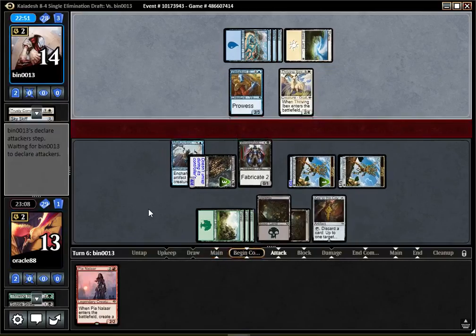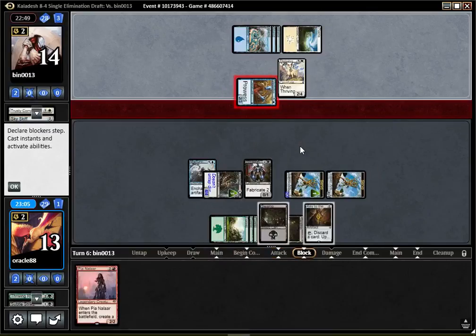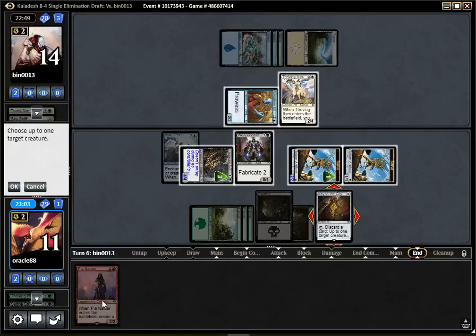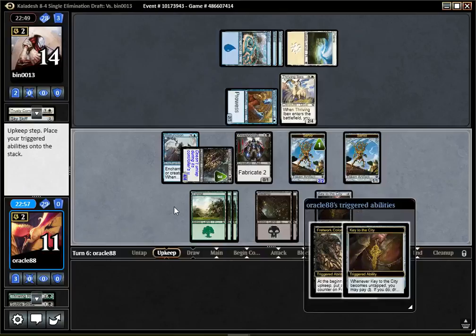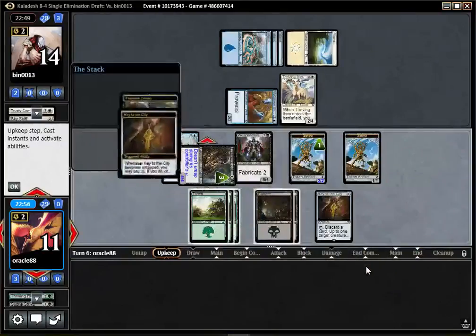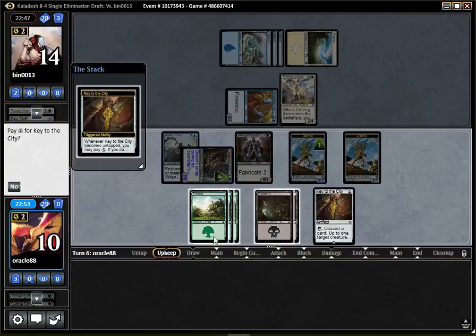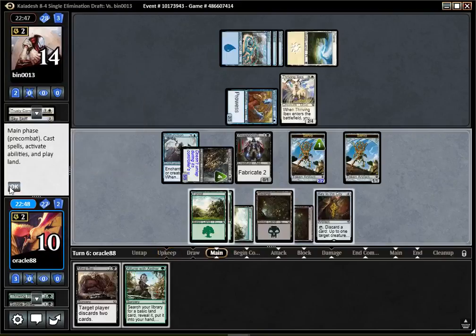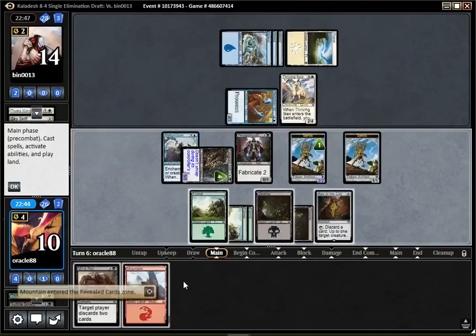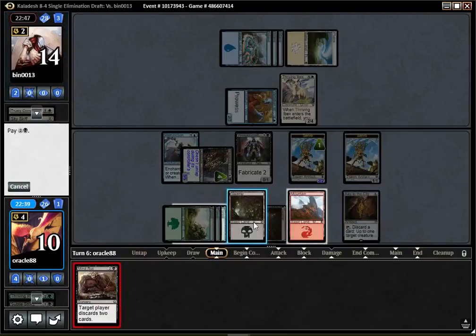Especially since White could also have Revoke Privileges. So we'd rather avoid that. I think we'll take 2 here and discard Pia, because I cannot cast her right now. And that sounds pretty lame — we don't have a lot of freedom, so we cannot even kill our own colony. Now that we discarded Pia, we have access to Red. Seems like a sweet sequence of events.